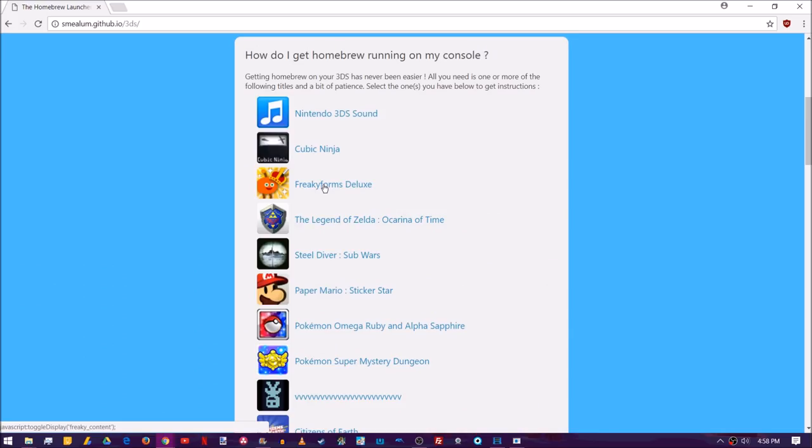I just want to mention a couple other secondary entry points in case you want to do a little bit of research into them after the video. I can't promise I'll have a tutorial on all of them, but I will attempt to maybe use Steel Driver Sub Wars, which is a free game from the eShop that you can download. Make sure you don't download the update — just download Steel Driver Sub Wars — and then you can go ahead and use Steel Hacks to install a secondary entry point for the Homebrew Launcher. I'll put a link to Steel Hacks in the description, and I'll try to make a video about it in the near future.